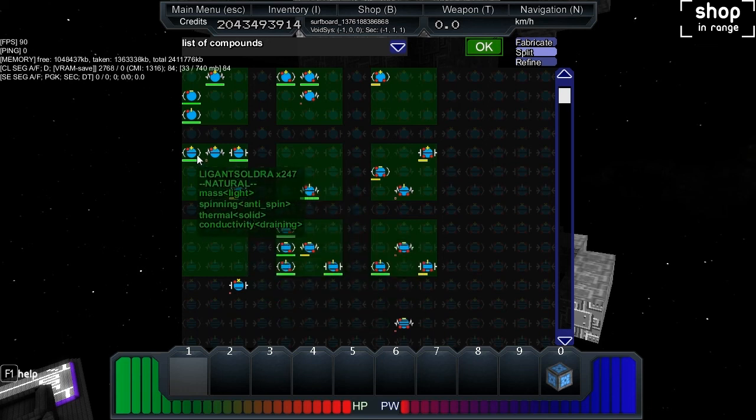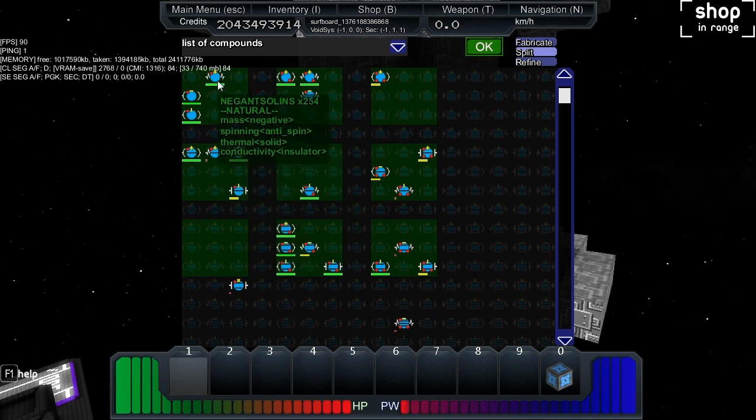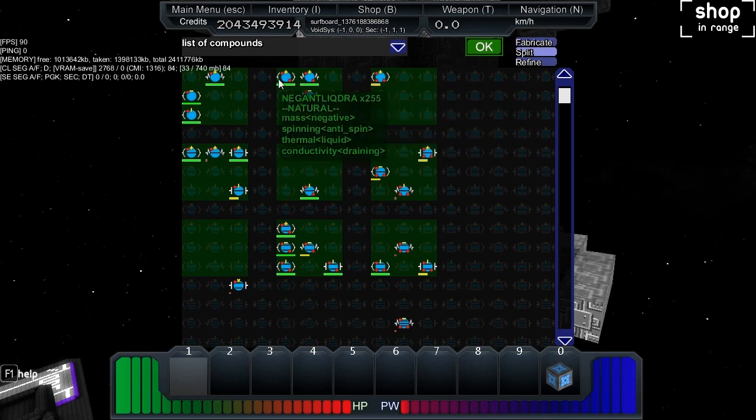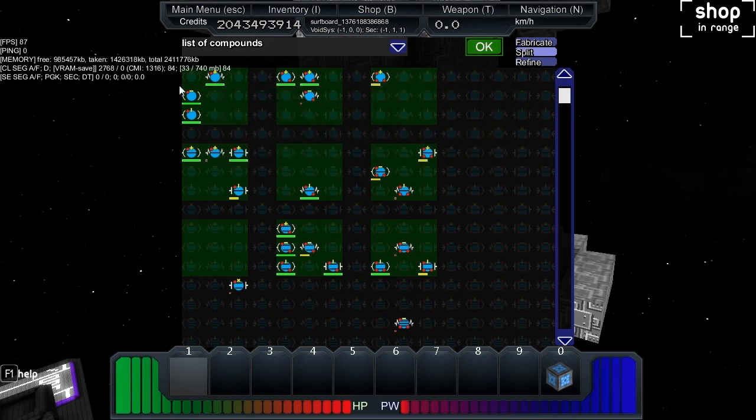I've got a lot of stuff down here and I don't really understand how. It said you can only have 255 of each, but as you can see I've got more than that. Maybe it means 255 on this particular icon — it can only be 255 there.